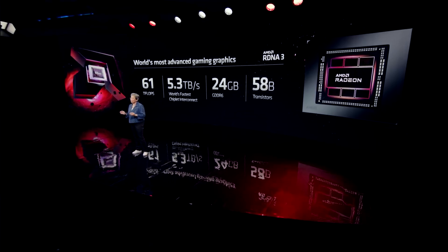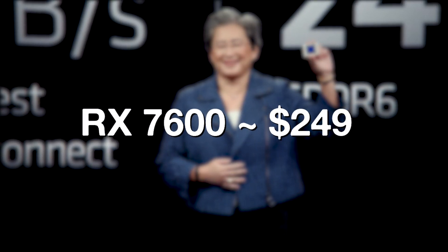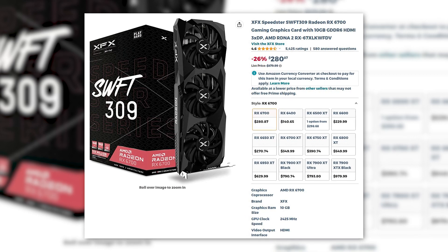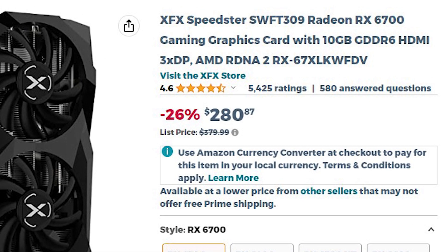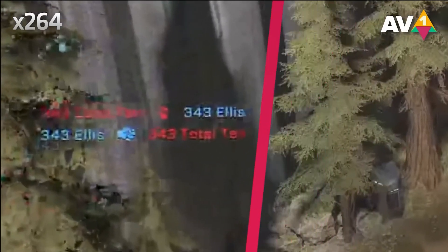Even though the company seemed confused about its price a few weeks ago, it is speculated to be priced at around $250, which I believe is a decent price for an 8GB card. But if it launches over $300, then it is going to be another failure, because the RX 6700 from the last generation costs as low as $280 in some retail stores and features more VRAM than the 7600. However, one good thing about the 7000 cards is their support for AV1 encoding, which is becoming the latest standard for streaming games.